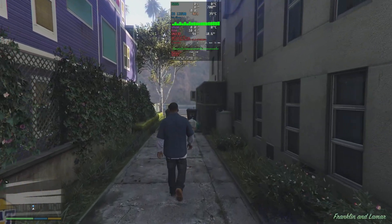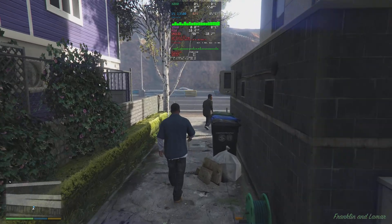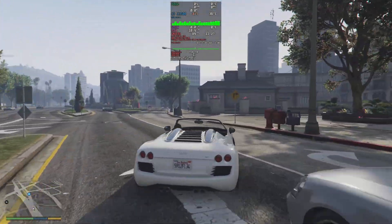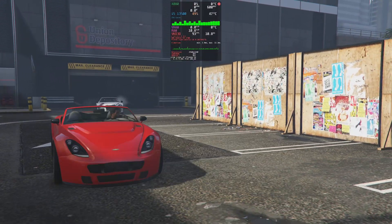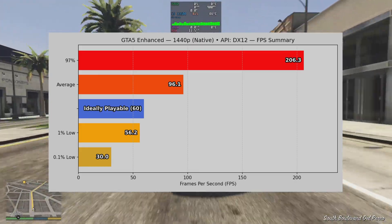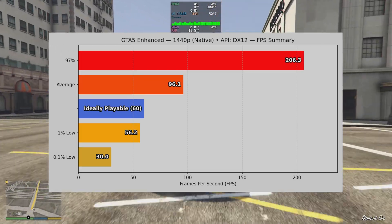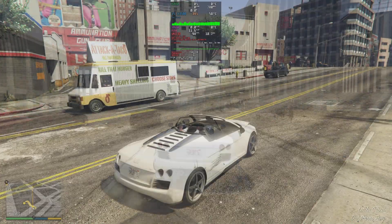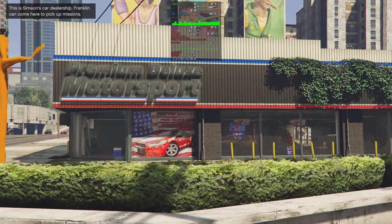Moving on to GTA V Enhanced Edition — visuals set to the high preset, and the game started in DX12 mode. Performance was impressive for what's now a decade-old title that still has a tendency to push PC hardware to its limit. The game averaged 96.1 frames per second on the X080, with 1% lows of 56.2 FPS and 0.1% lows of exactly 30 FPS. Things seemed pretty smooth, even if CPU utilization on a 13th-gen Intel Core CPU was a bit concerning.